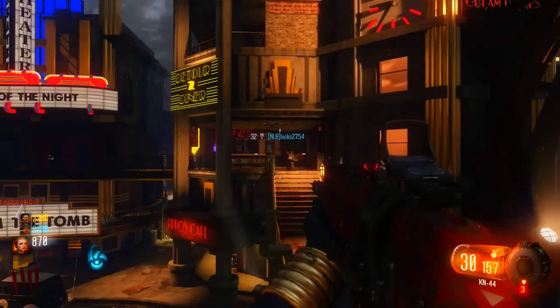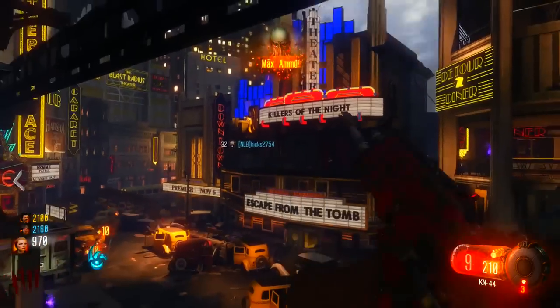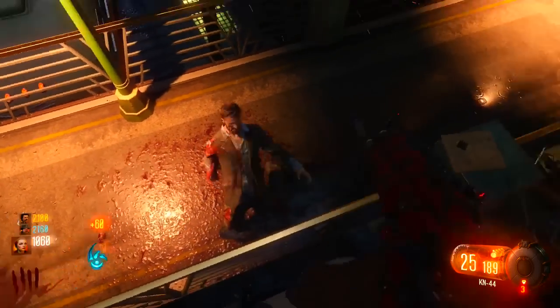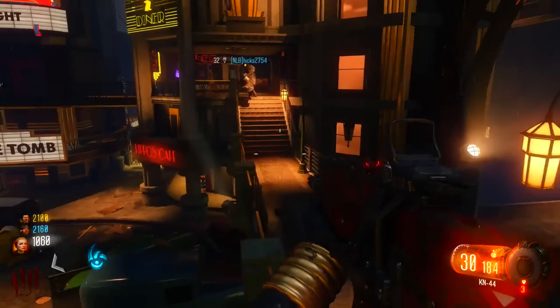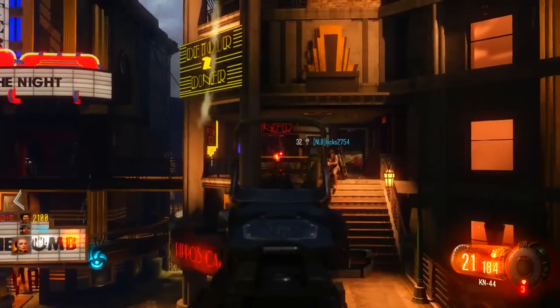What's up guys, this is FC Glitch with a new Call of Duty Black Ops video. In this video I'm going to show you guys a really awesome glitch on Shadows of Evil Zombies that gets you on top of a barrier, and it's pretty easy to do. I'd like to say I'm sorry about my mic quality — I'm actually on vacation so I'm not doing it in my normal place, so I'm sorry if it sounds a little bit different.